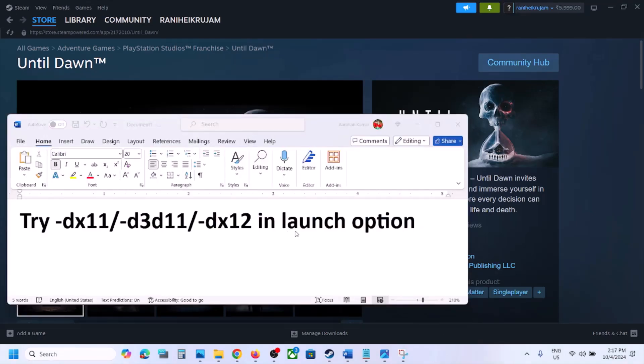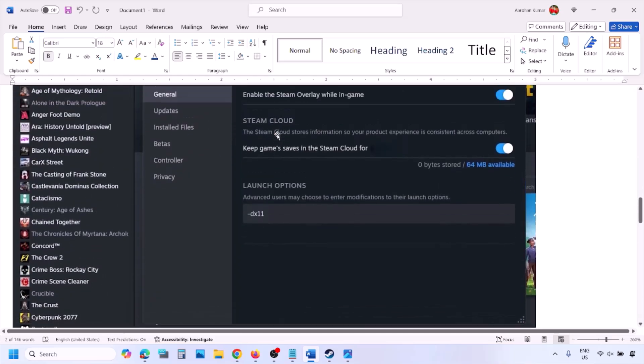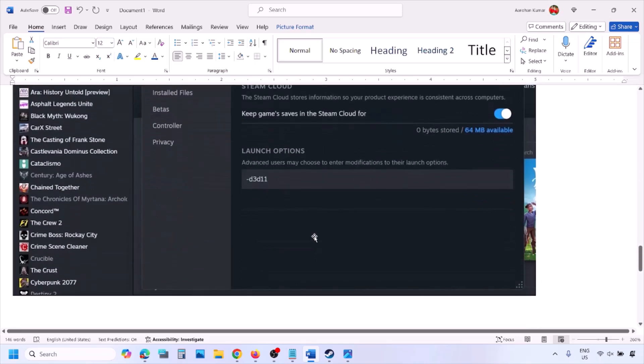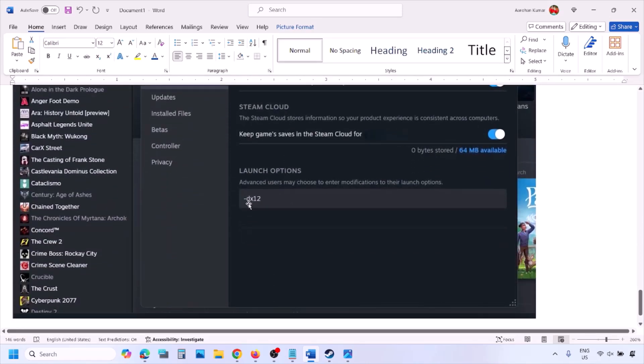First of all, try DX11 or DX12 in the launch option. Go to Steam library, right-click on your game, select properties, and in the launch option type in -DX11 and then launch the game and check. If that does not work, type in -D3D11, and if still not working, type in -DX12 and then launch the game and check.